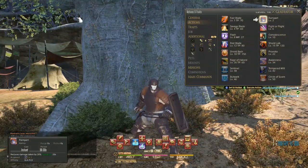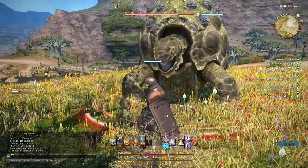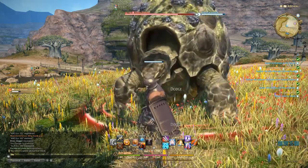At level 2, the Gladiator learns Rampart. This is a great defensive cooldown that reduces all incoming damage by 20% for 20 seconds. It does have a fairly limiting cooldown of 90 seconds, so make sure you save it for when you need it.